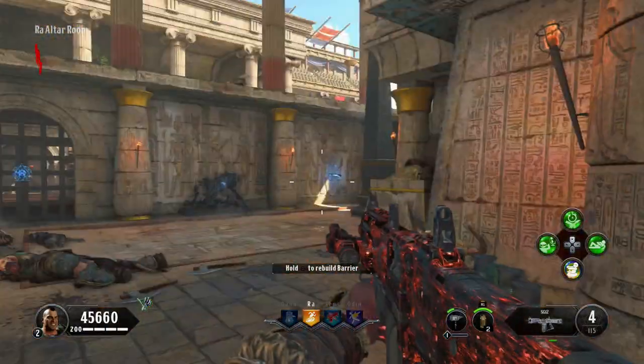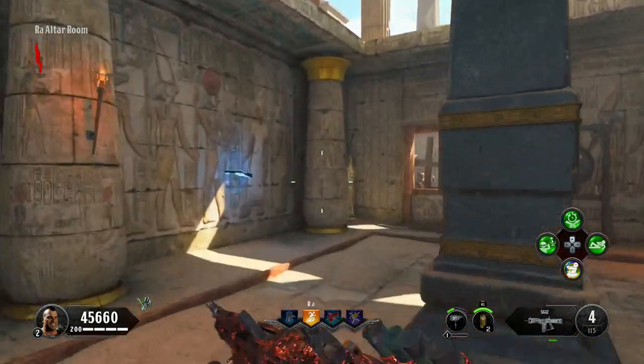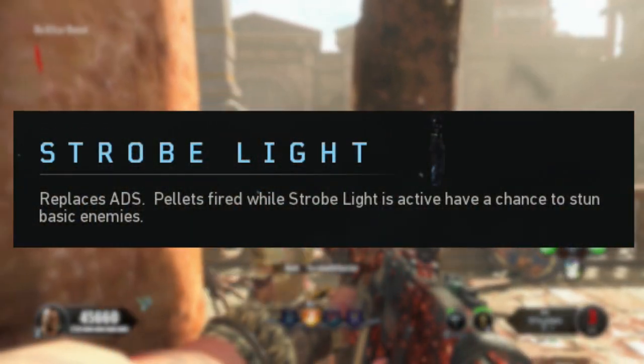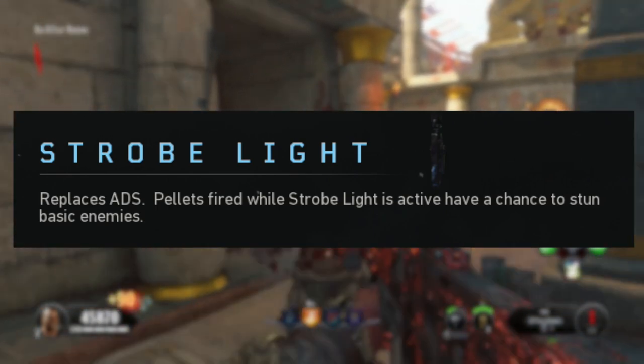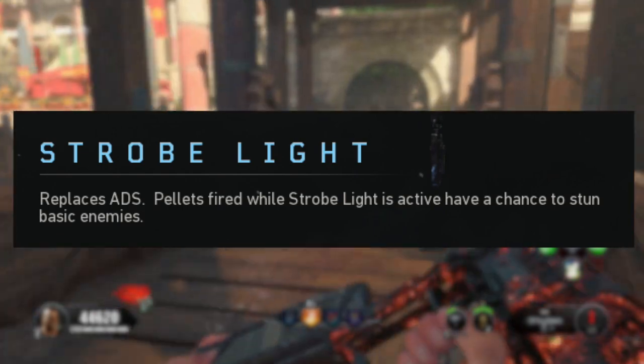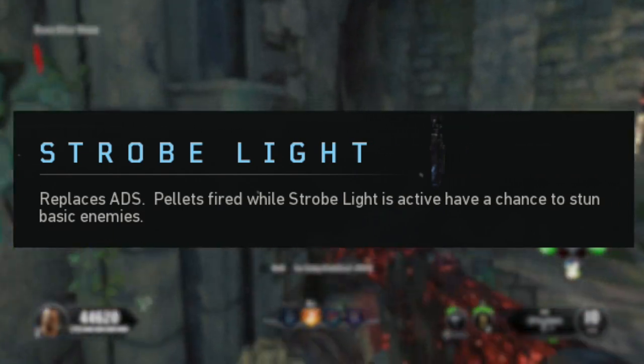So what does the Strobe Light do? According to the in-game description, it replaces ADS. Pellets fired while the Strobe Light is active have a chance to stun basic enemies. And just like all the Operator Mods in Black Ops 4 Zombies, this takes up two attachment slots.